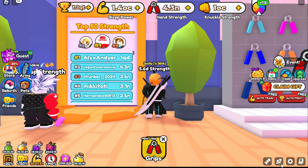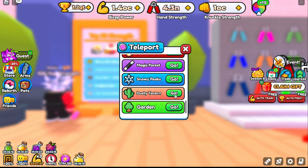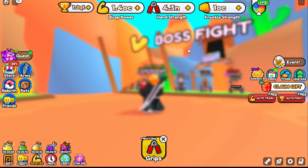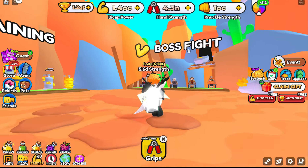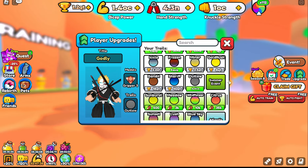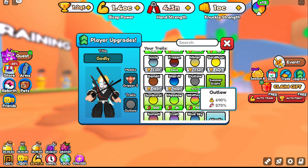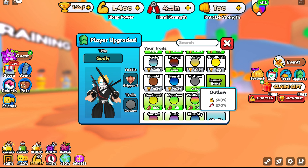Alright guys, so the new World 12 is out. Let's go on over to the Dusty Tavern. I already grabbed the new trail. The best new trail is the Outlaw — gives you 640% boost and 270% additional speed.